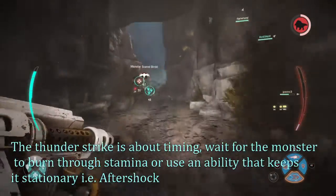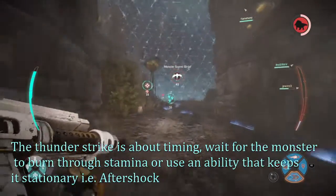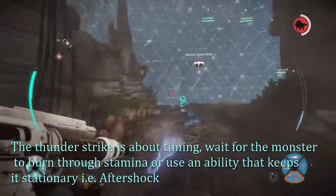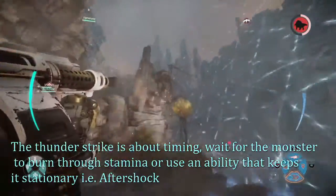The Thunderstrike is all about timing. It's best to use when the monster is using an ability that allows you to hit it without taking damage, like a Kraken's Lightning Strike, or an Abducting Wraith — you can hit wherever it left so that whenever it comes back you can deal the damage to it.